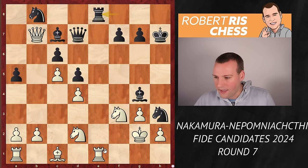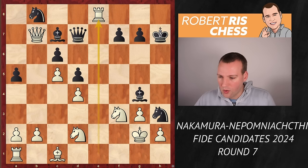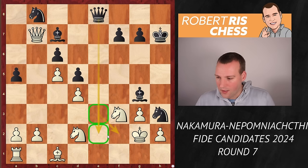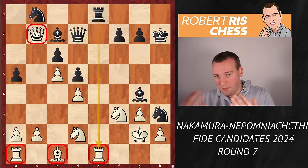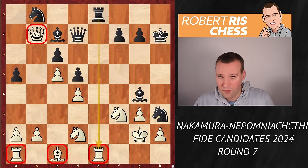If White does take on e8, it's queen takes e8, and on the next move the queen enters on e2 with check or on e3 with devastating threats against the White king. So not only is the queen on b7 still out of play, but the connection between the two rooks is also broken. Therefore, White has to be very careful not to run into a dangerous attack.